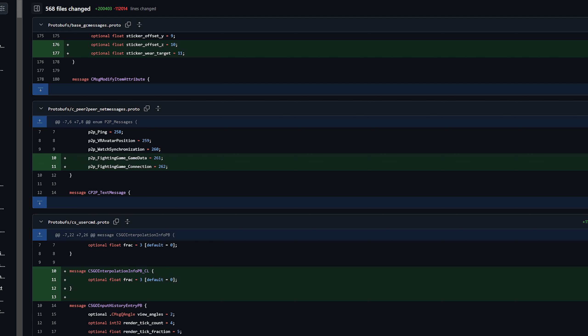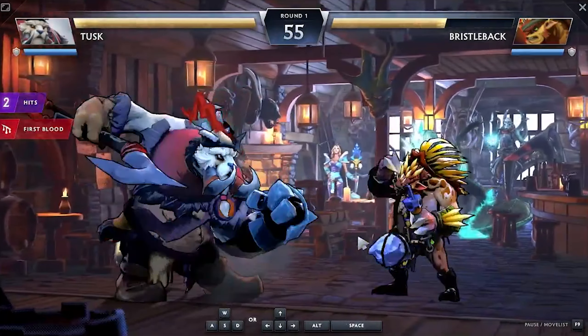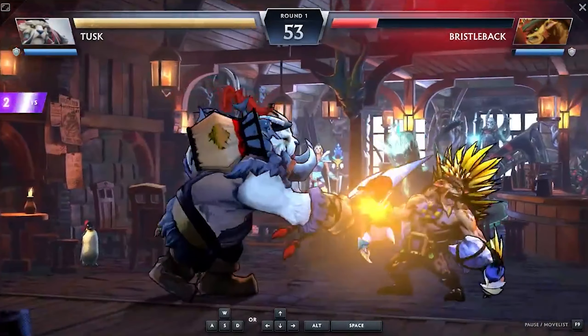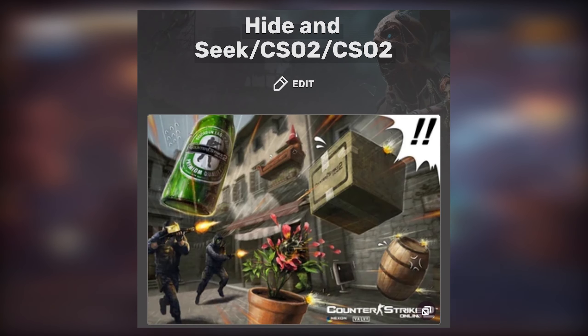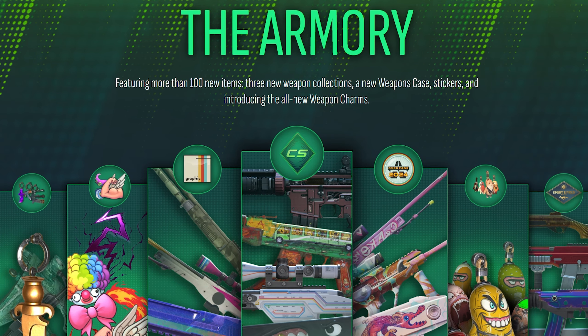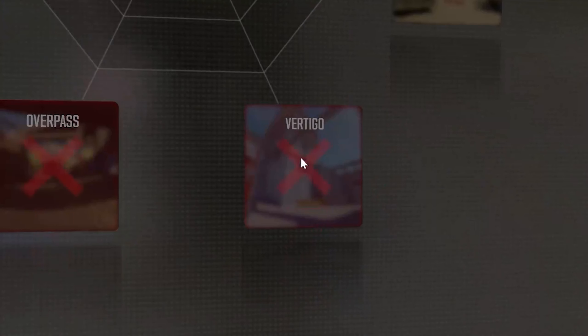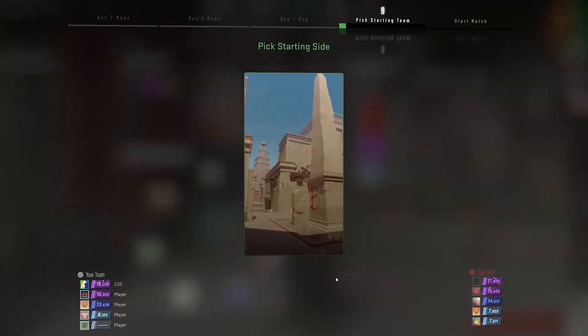According to last night's update via datamines, a new fighting game mode was also found in the game files, which has led many players to think a similar mode to Street Fighter from Dota is on its way — or possibly a new game altogether set in the Counter-Strike universe. Because CS2 just received its first Operation Battle Pass, this could very well come in season two or three, especially if Valve keeps this going. It would only make sense.